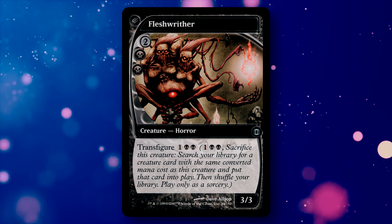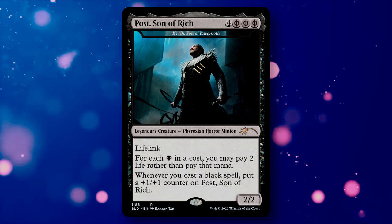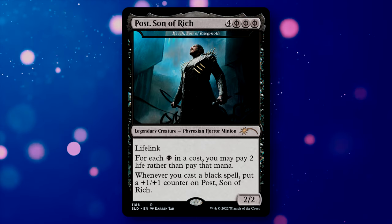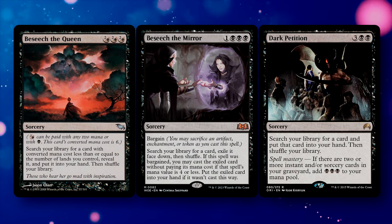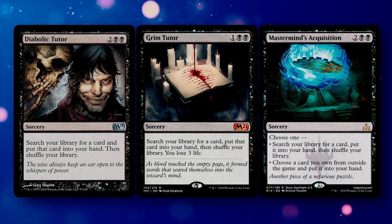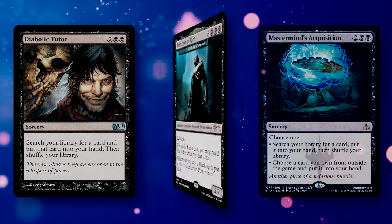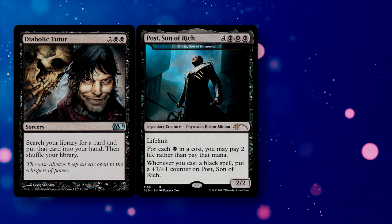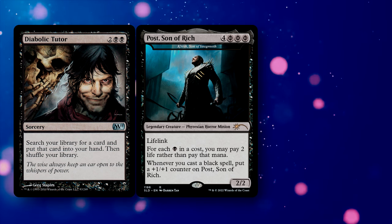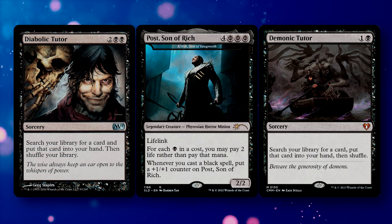The bulk of this deck is dedicated to tutor slots to help us get to our combo pieces. Kirik can handle the black pips of most mana costs, so by getting him into play early, we can start storming off with our tutors — like Beseech the Queen, Beseech the Mirror, Dark Petition, Diabolic Tutor, Grim Tutor, and Mastermind's Acquisition — all work uniquely here as cheap-to-cast tutor spells. For example, Diabolic Tutor normally costs 2 and 2 black, but while Kirik is in play, it only costs 2 generic mana. I chose not to run Demonic Tutor due to its dollar cost, though it could theoretically cost only 1 mana.